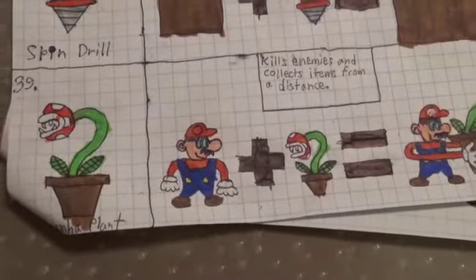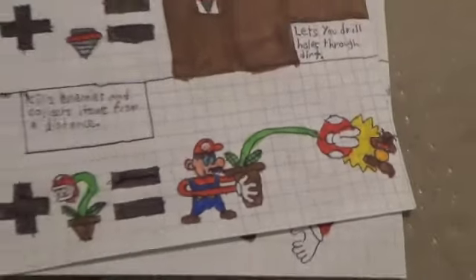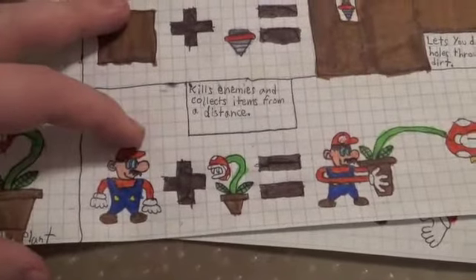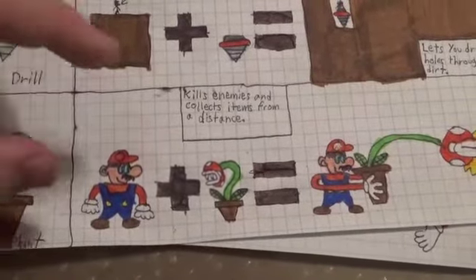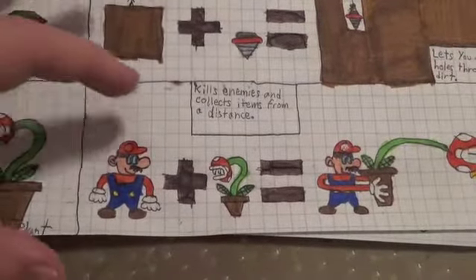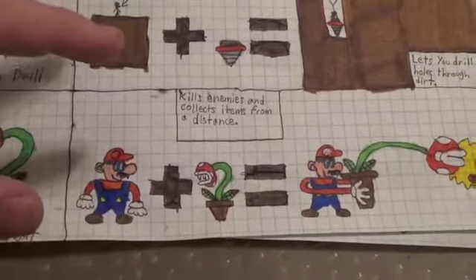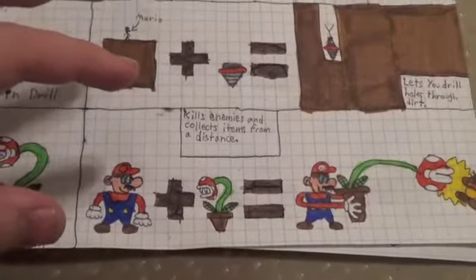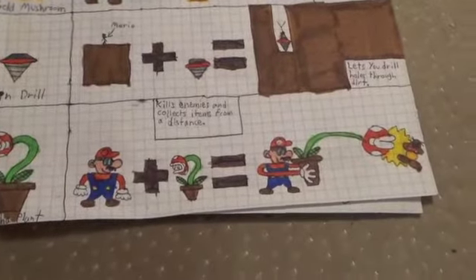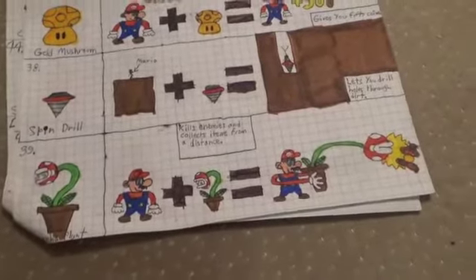Piranha Plant. Kills enemies and collects items from a distance. Again, some people would not consider this a power-up, but what the heck, we're just gonna say it is. It's an enemy, but you can carry it around in Super Mario 3D World. Excuse me for a second, I think I'm gonna sneeze. I've been sneezing a lot lately — it might be allergy season or something.